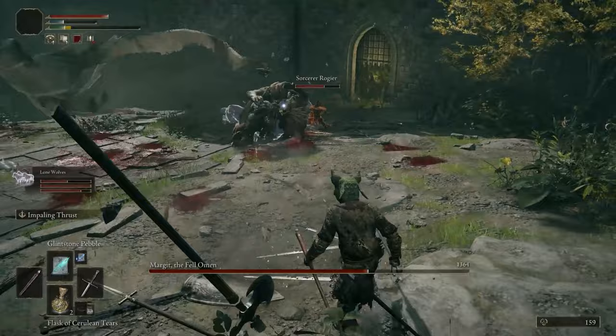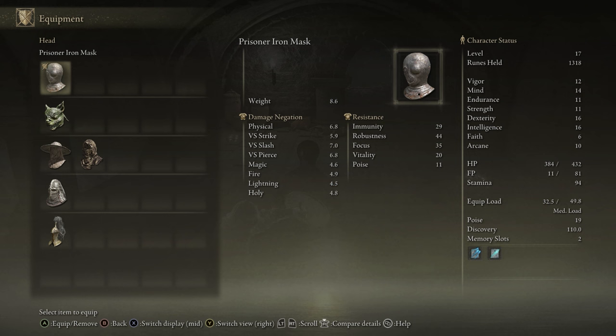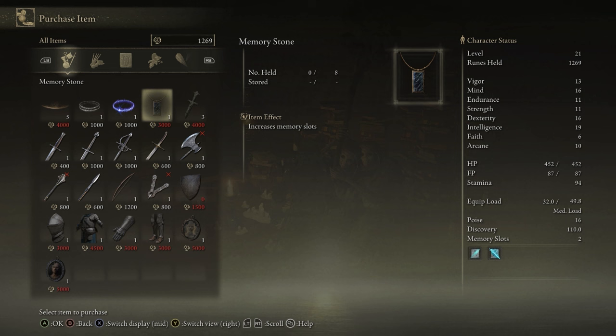By killing the Imps in the Catacombs, there is a chance they will drop the Imp Helmet, which gives decent physical resistances as well as an increase to your overall Intelligence — a great helmet to pick up very early in the game for this build. The way you increase your memorized spells is through Memory Stones found throughout the world. You can also buy one at the Roundtable Hold relatively cheaply.